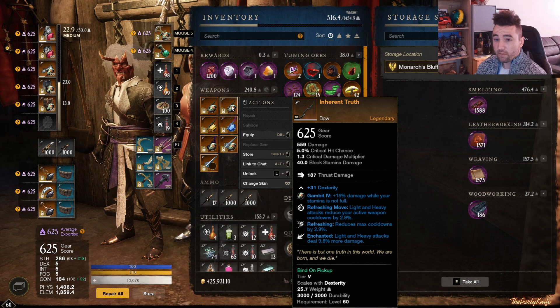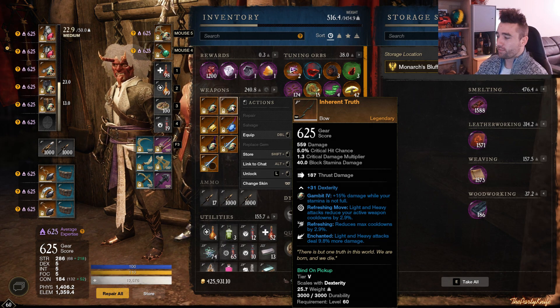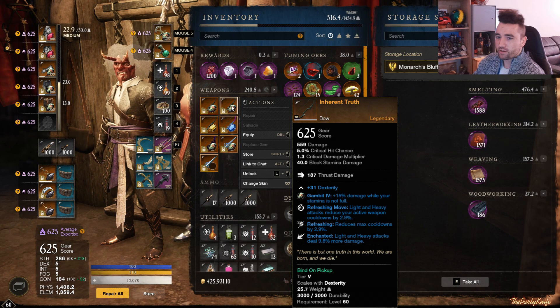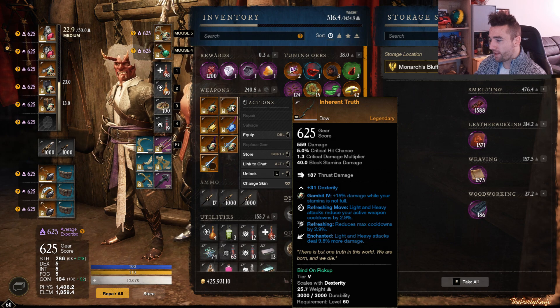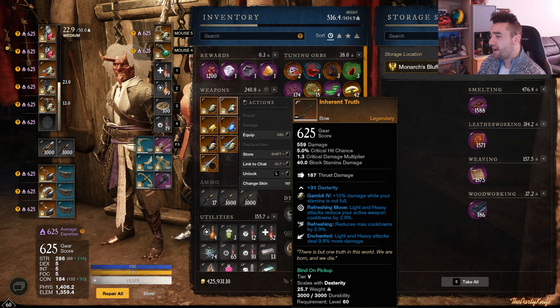Then we have the best-in-slot PvE bow, in my opinion — the Inherent Truth. It drops in the exact same dungeon but from the final boss, Chartis. The reason this is a really good PvE bow as opposed to PvP is largely due to Refreshing Move. Refreshing Move is an absolutely amazing perk for PvE because of stationary targets, which allows you to do a bunch of different things like the split arrow trick — although that's going to be changed to Explosive Arrow.